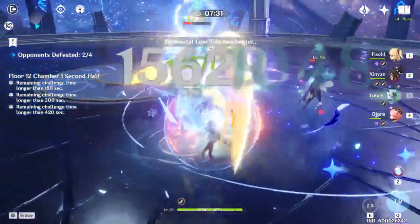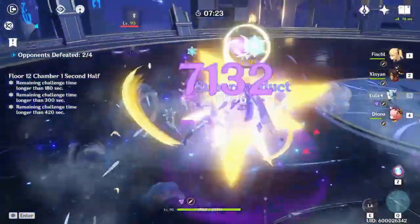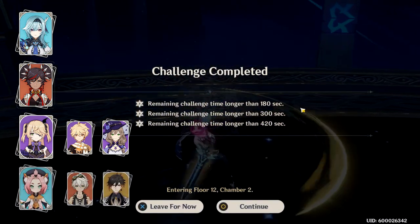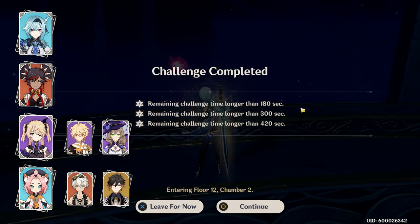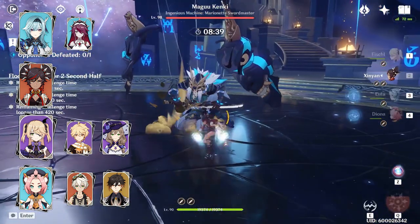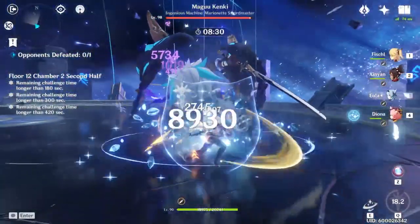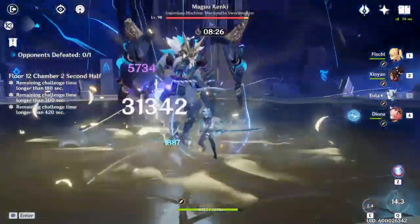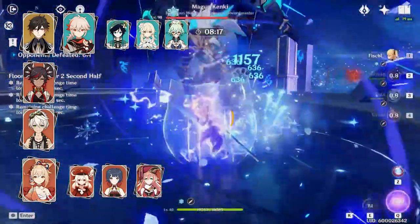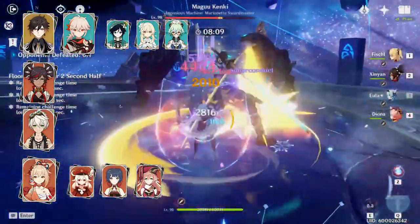In this scenario, Xinyan works extremely well with supportive sets like the 4-set Tenacity of the Millelith and the 4-set Noblesse Oblige to buff Eula as much as possible. To finish off the dynamic duo of Eula and Xinyan, we can pair them with an Electro unit like Fischl for the superconduct reaction, plus another healer or shielder like Bennett, Zhongli, or Diona. Eula could even be replaced for another physical damage dealer like a physical-focused Rosaria. Outside of an Eula team, she is still very flexible thanks to her high damage burst and her pyro element that can be used to fulfill the pyro resonance. Another place I like to use Xinyan is a mono pyro comp with Zhongli, Xinyan, Bennett, and another pyro unit. Zhongli can also be replaced with an Anemo unit with the Viridescent set, just like any other mono pyro team.